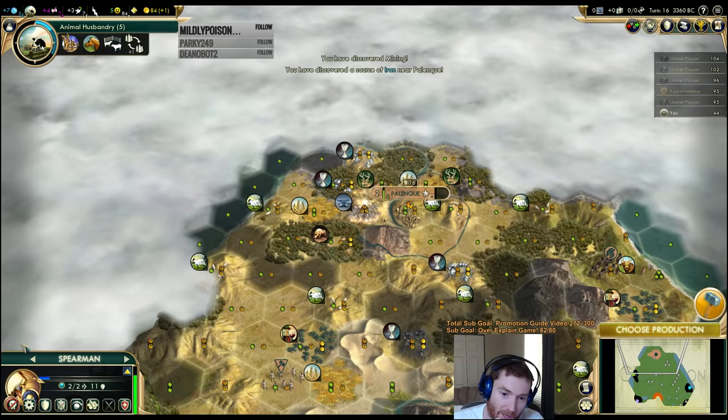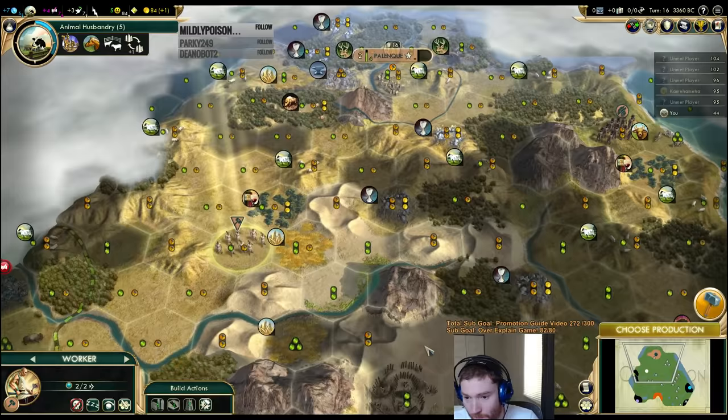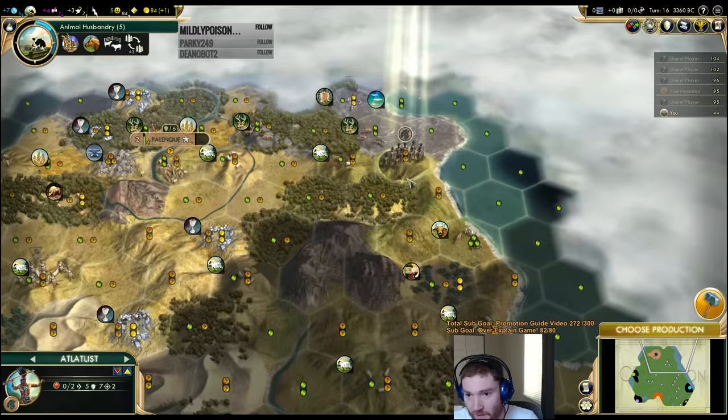We'll grab Animal Husbandry because it's really nice to know where your pasture resources are. No barbs in there, we'll head back. Let's do a little bit more scouting in here. Another luxury over here. Pretty weak city over there, but sometimes planting more cities is more faith.